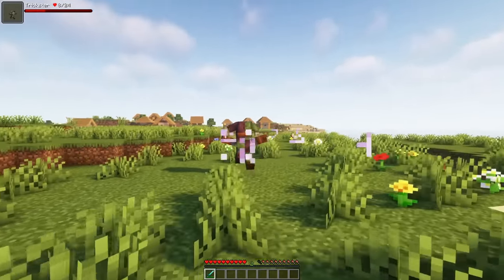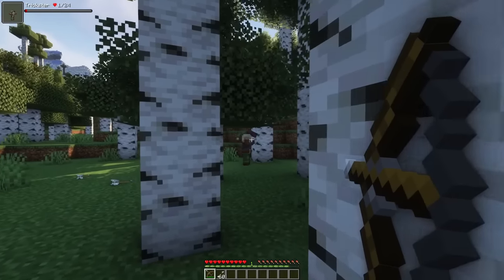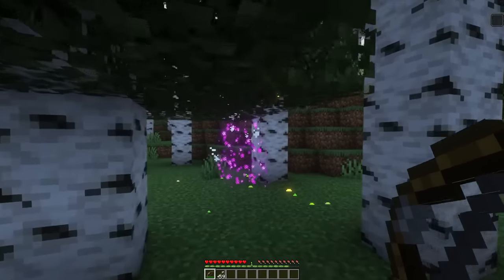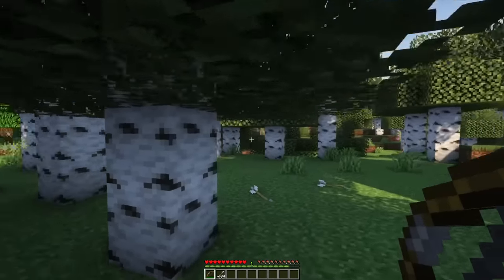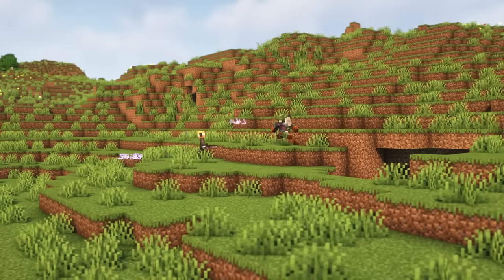Generally, the mob will try to keep its distance from you and use its abilities to prevent you from chasing it. When the mob has low HP and you shoot a projectile at it, it will activate a spell to teleport it to a random location nearby. It will also try to run away when it is on low HP.